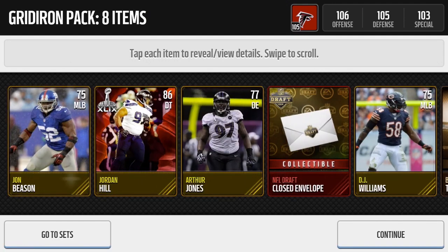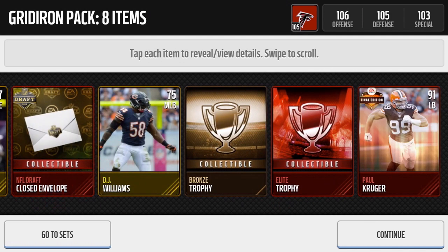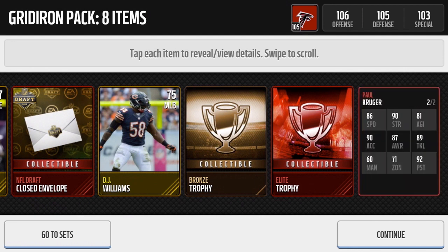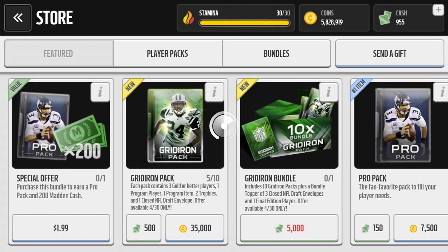Here's a Jordan Hill, John Beeson, and a 91 overall Paul Krueger Final Edition. Let's get an elite trophy. We see Krueger's stats - Browns linebacker with 11 sacks and 4 forced fumbles, not too bad. 90 strength, 86 speed, so pretty fast coming off the edge. For a linebacker, not the best coverage stats, but he's basically used in a 4-3 set as an outside linebacker so he doesn't really drop in coverage. Mostly tries to sack the quarterback - 92 pursuit. Not bad.